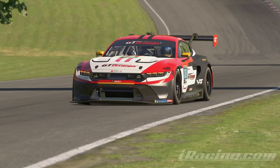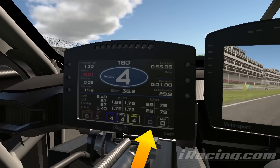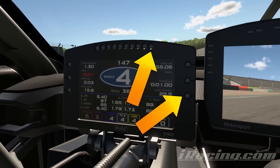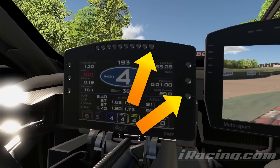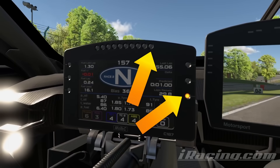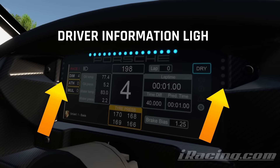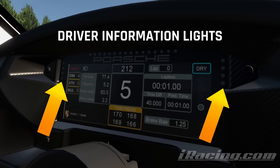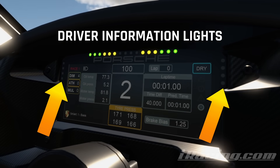If you spend long enough in a GT3, prototype or Porsche Cup and so on, you may see some lights flash up on a dashboard every now and then. In time, you'll conclude that they tend to appear mainly under moments of hard braking or hard accelerating. I call these driver information lights because they only exist to give you, the driver, important information via the medium of light. Simple.